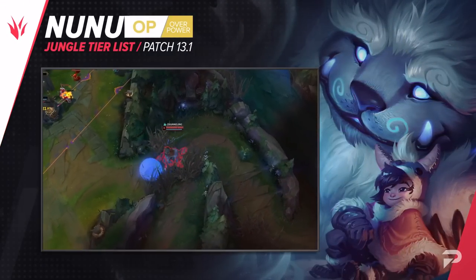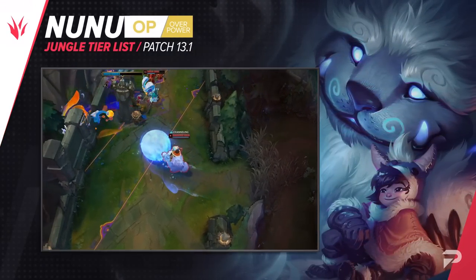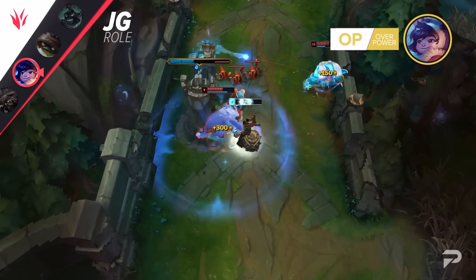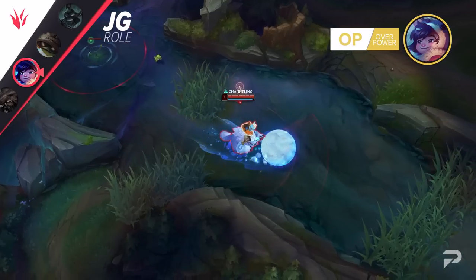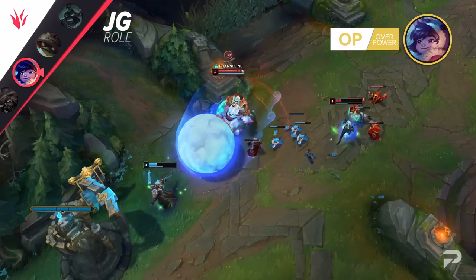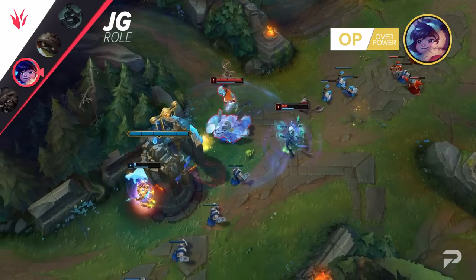Nunu also gets moved up to the OP tier this patch. If you look at his win rate, this may not seem like the right call, but you have to look at what people are building on Nunu. A good chunk build Rocket Belt, and this brings his win rate down quite a bit. When you build Nunu with either Jak'Sho or Radiant Virtue, you're getting him at his full potential, and that potential is really high.